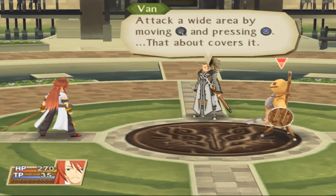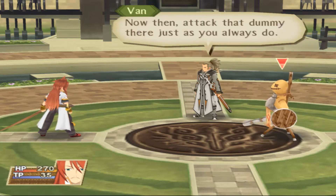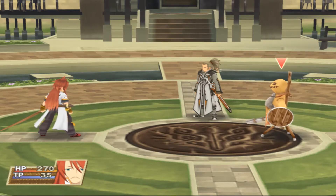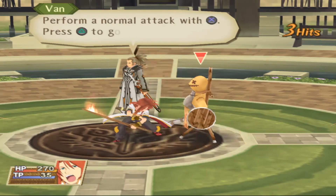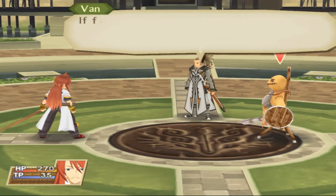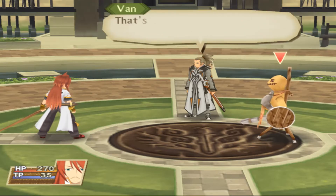Attack a wide area by moving the left stick down and pressing the attack button. That about covers it. Now attack that dummy there, just as you always do. If faced with enemies in the air or surrounding you, you will need to change as the situation demands. Never forget that. That's all for basic attacks.